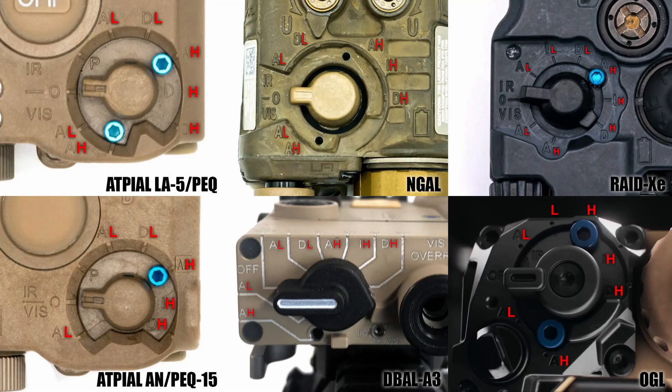The second letter H or L indicates whether it's high power or low power. So going clockwise, we have aim high, aim low — these two are for the visible aiming laser — and then off. And then beyond these are all in the infrared spectrum only: aim low, dual low, aim high, illuminator high, and finally dual high.